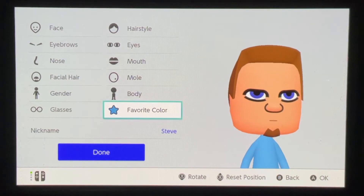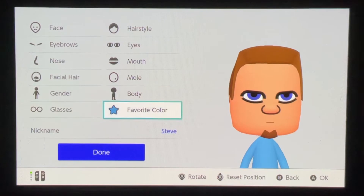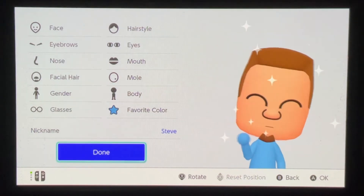Favorite color — I made this light blue to match the shirt that he wears. And then nothing here really matters too much as far as setting up the character in the game, so we're done with Steve here.